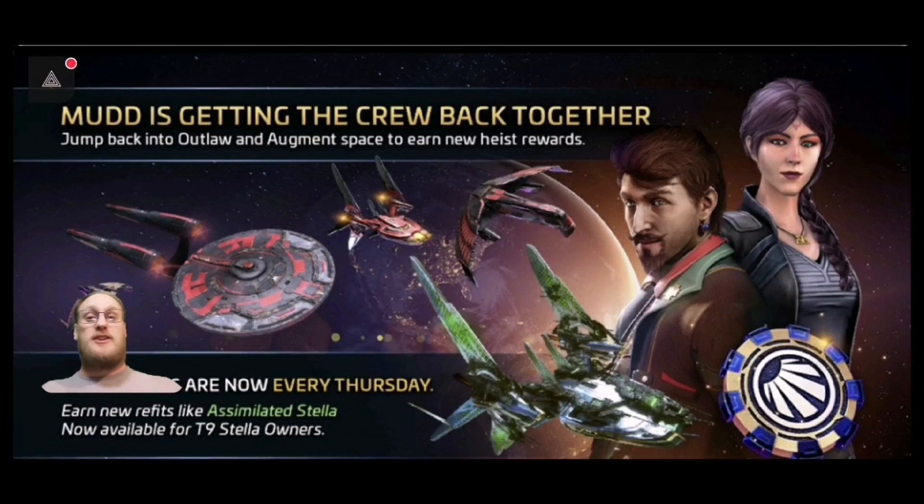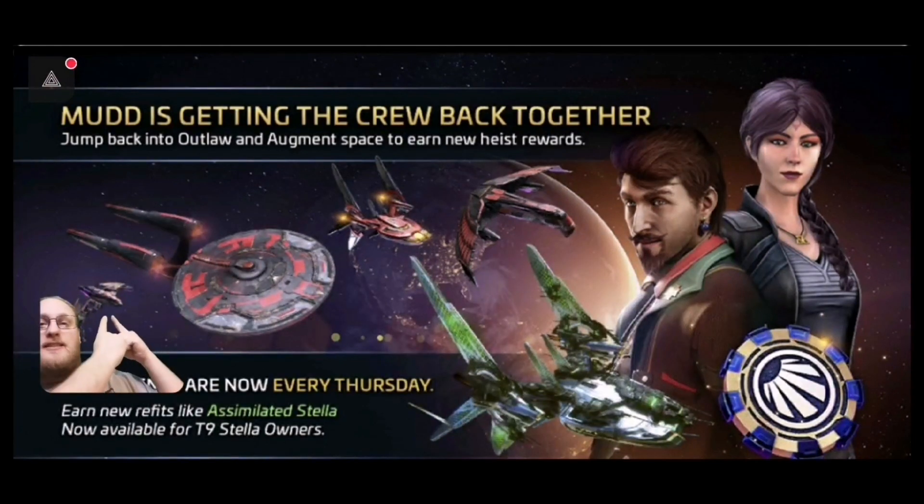Hi guys, welcome back to the channel. Apex has returned in the form of getting the crew back together, where Mudd, Skinny Mudd and Aridice finally come back with the Stellar, bringing it all new. What we can see here is the drop thing that sometimes appears at the beginning of the game when you first load in. We've got a D4, we've got the Enterprise, we've got the Augur, we've got the Opius Grande, and we've also got the Simulated Stellar. These are all the new skins introduced into this new weekly event.